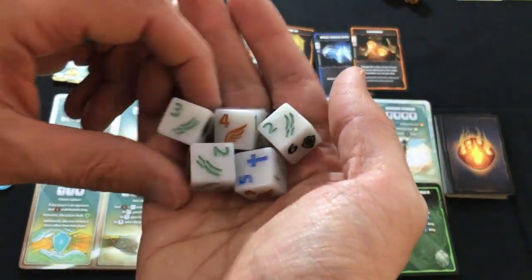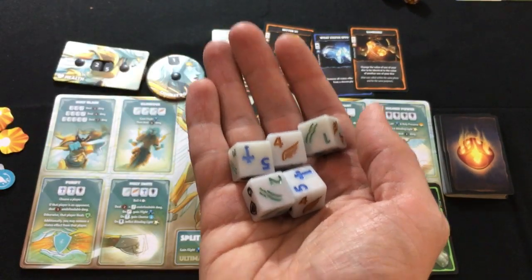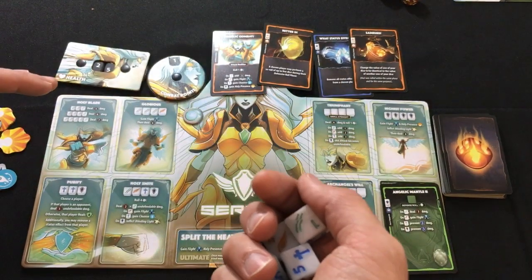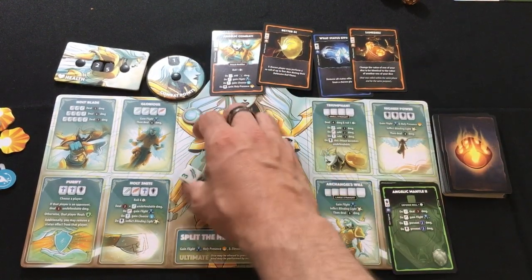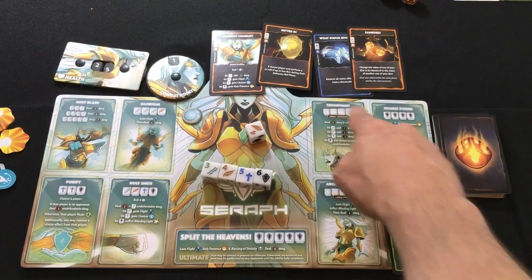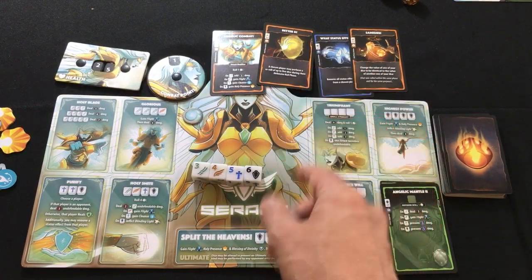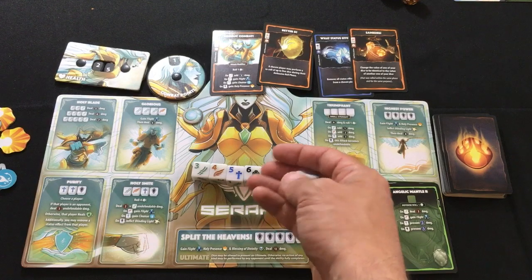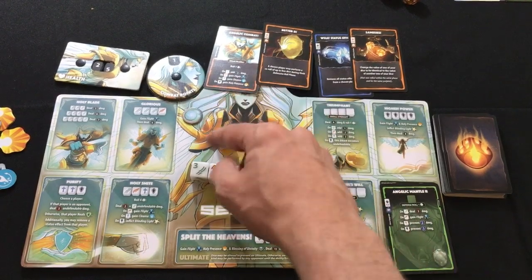Then we get into our offensive roll step. I'm going to roll these five dice — this is very Yahtzee-ish, or King of Tokyo if you're familiar. I'm going to keep whatever results I want, re-roll again, and I can re-roll a third time. So I get three rolls to get the best results I can. My first roll: I got a three, four, five, six — this is a small straight — and one die that doesn't match. I can re-roll that to try to get a two and make it into a large straight, or I also matched up Holy Smite.